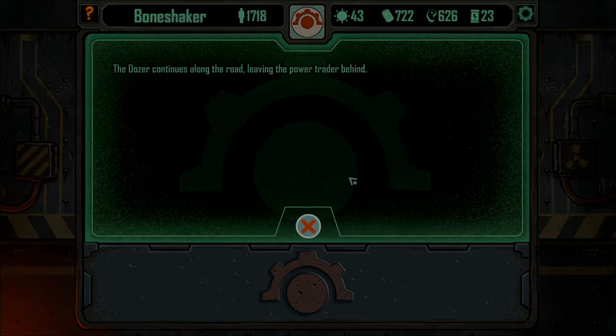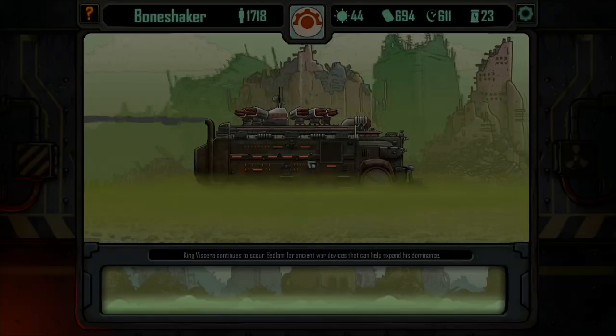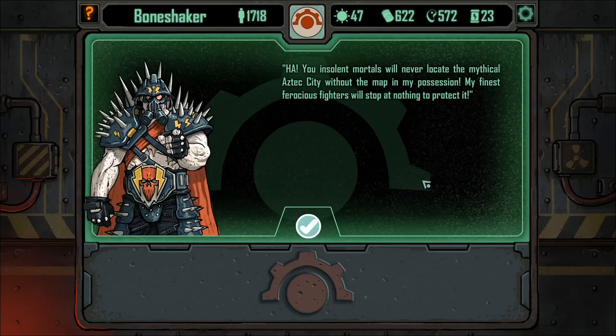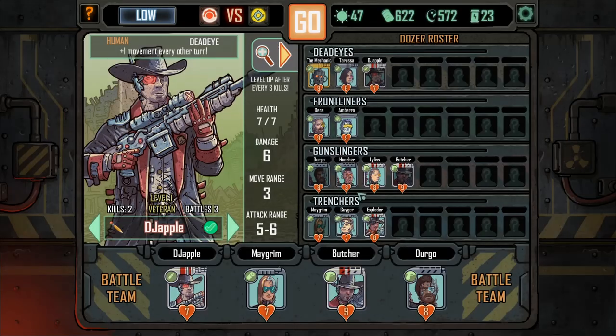We've got no options but there's some kind of artifact up ahead — let's go for it. I think we have run into the Crimson King: 'Ha! You insolent mortals will never locate the mythical Aztec city without the map in my possession. My finest ferocious fighters will stop at nothing to protect it.' We have to defeat all enemy combatants to recover the relic.